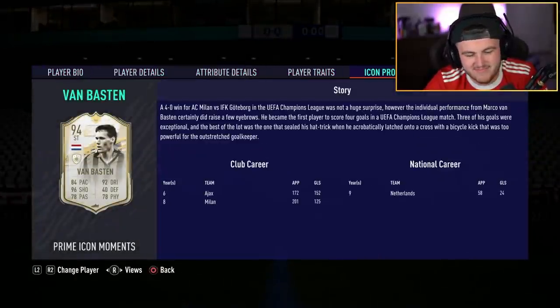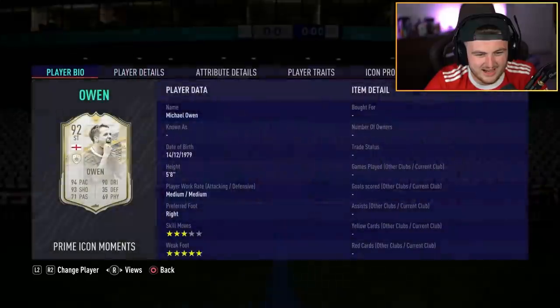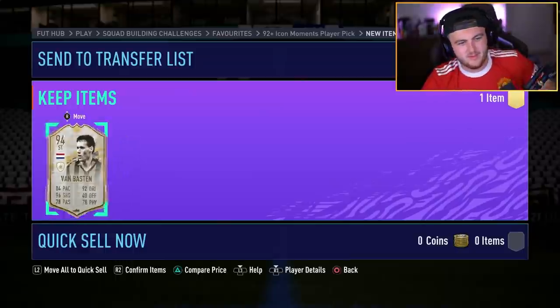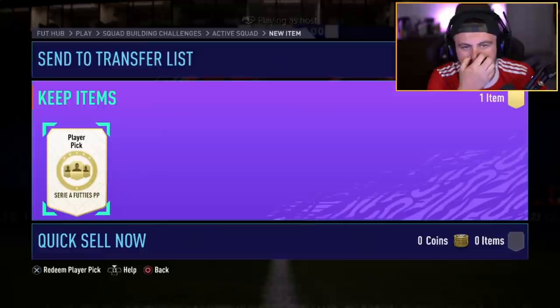Here's the thing — Van Basten's a naughty boy, isn't he? He did some naughty things, said some naughty stuff. But I don't want Michael Owen either. I'm going to take the highest rated. He did some naughty stuff, but I believe he's reformed. Let's go on to our next player pick — Serie A footy's player pick for Sam real quick, mix things up a little bit.